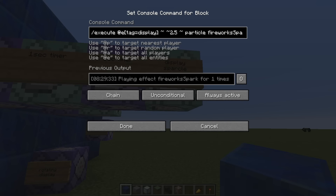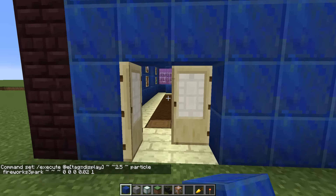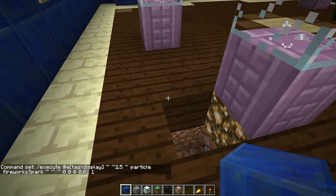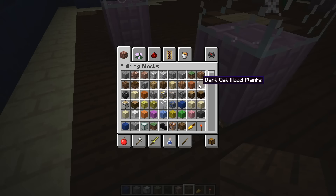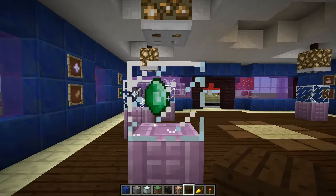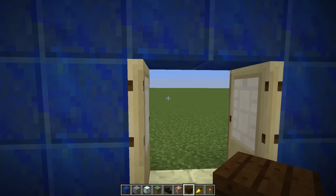Oh, he's doing - yeah - he's such a clever sausage. It looks like he's tagging the display, so wherever there is a display - and if we go inside the shop, underneath each of these things is a command block acting as a display - he's basically saying wherever there's a display, he's dripping the sparkles down from there. Clever man.